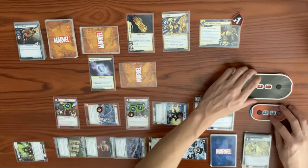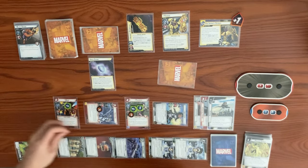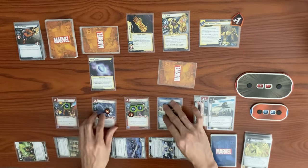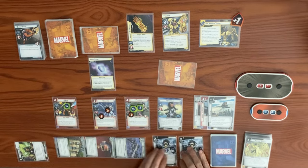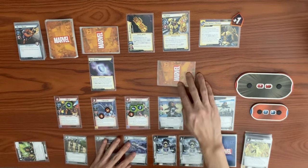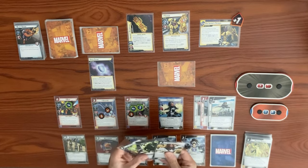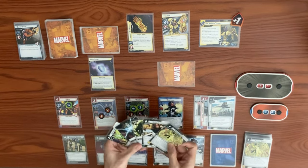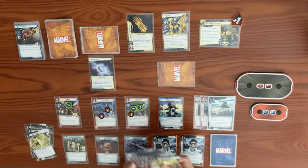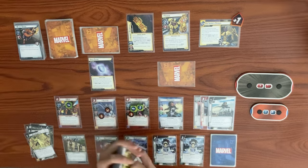We messed up the aura ring on that one — it was a boost card that should have taken consequential damage. We keep Gamma Blast in hand, ready back up, and draw back up to five. Checking our Dive Bombs: we discarded two, one more remains.